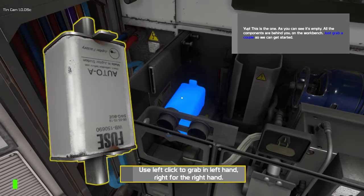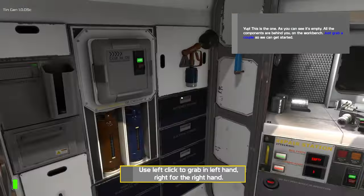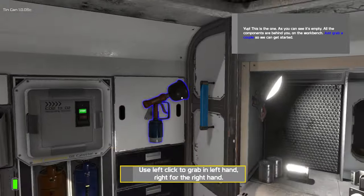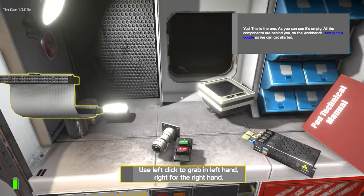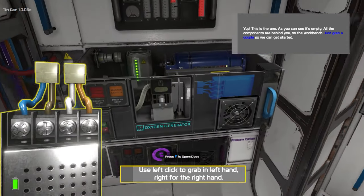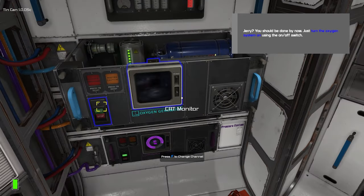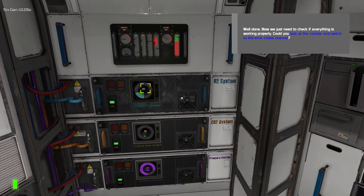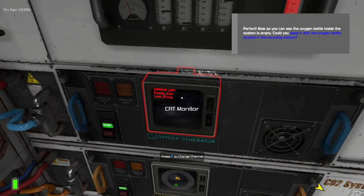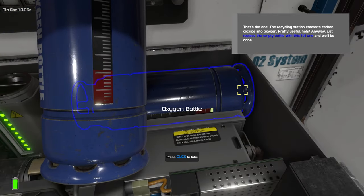Sure. Fuse. Pump. Large battery — you know what? That's probably what I was missing. I don't think we had a battery last time. Master caution. Master warning. Data connector. Power connector. On-off button. Power transformer. Monitor. Oh, I see — okay, okay, okay. That's the one. The recycling station converts carbon dioxide into oxygen. Pretty useful, eh?